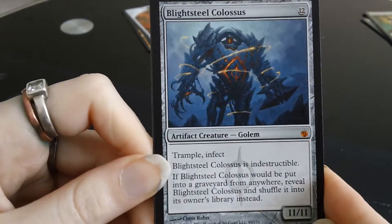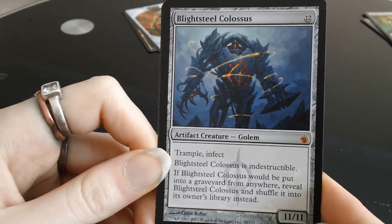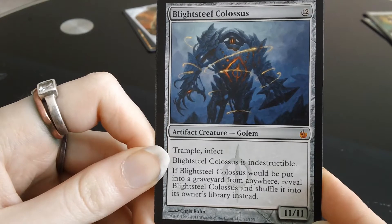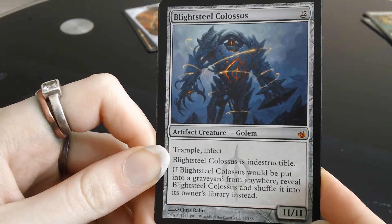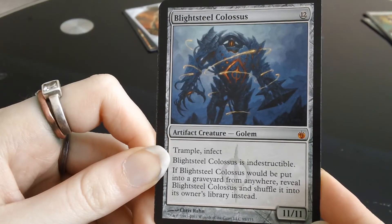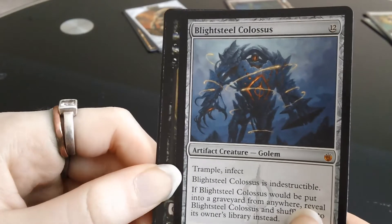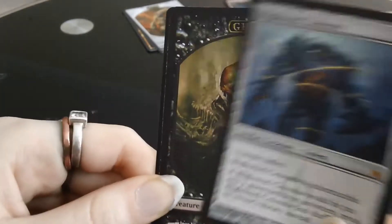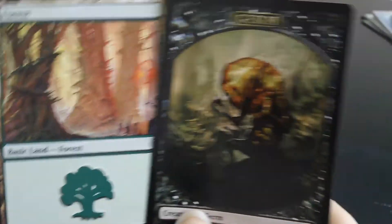Piling them in today. That is an absolute monster — look at that, 11/11 for 12 mana. Trample, Infect, it's indestructible. If it's put into the graveyard, reveal it and shuffle it back into your library. Well there you go. Pretty costly though — I don't think you're going to get 12 mana very easily. But it's a Mythic Rare and it's a beast. Very nice. I don't have that one either — sweet. And we've got a Germ Token and a Forest.